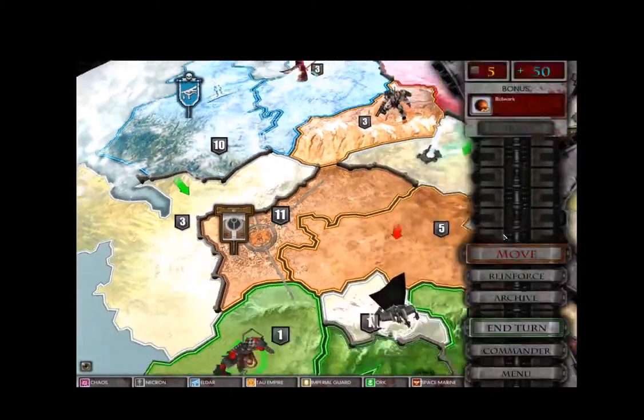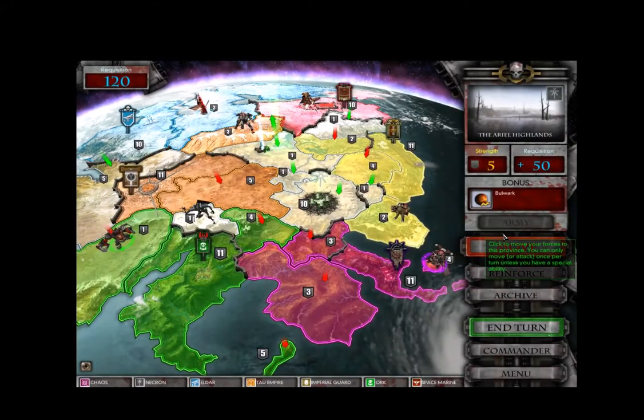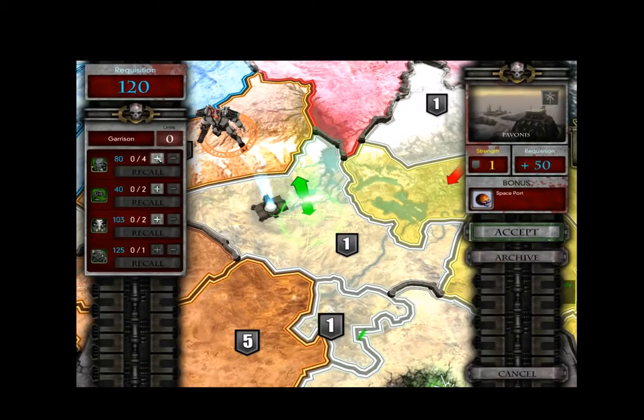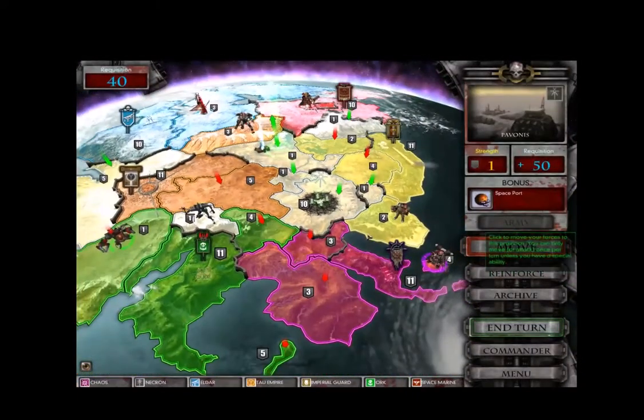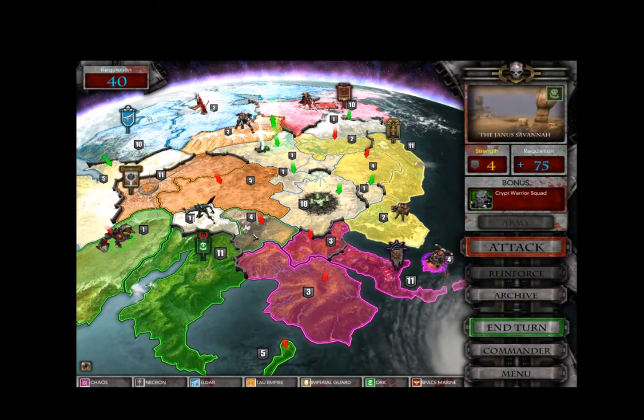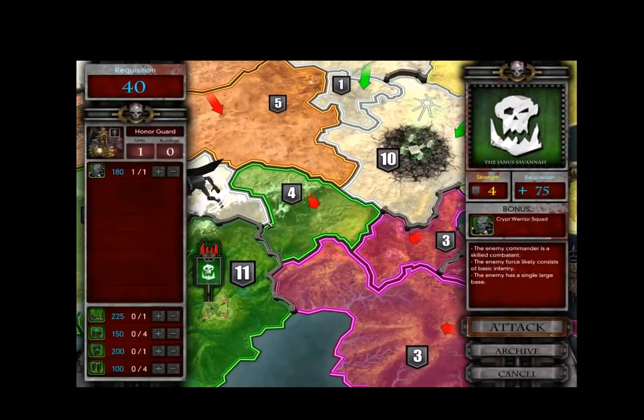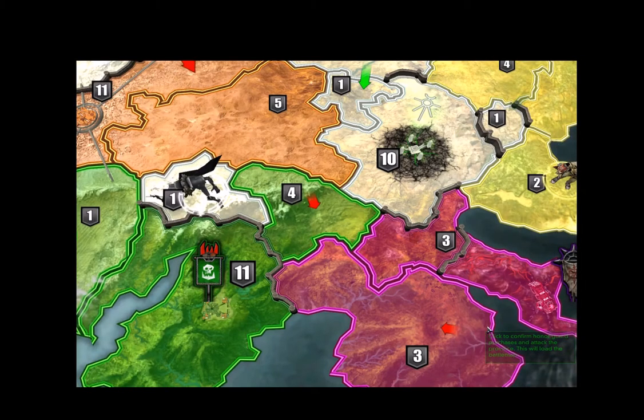We'll get four. Four there. Let's get reinforce. Short. Right. Now, we're going to do this one — it's a force strength. So, how would we do this? We have this unit, we can't get a forward base. I think I know how to do this. We'll see how it goes.